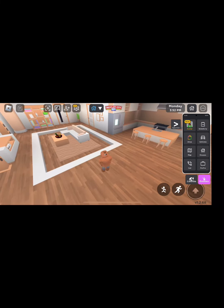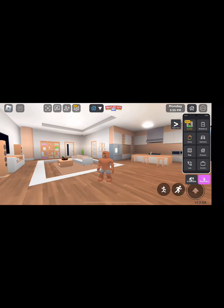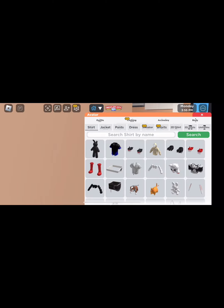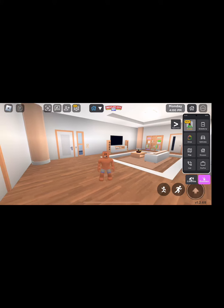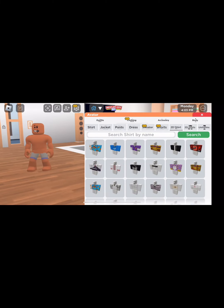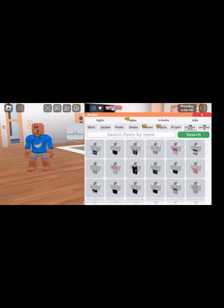Hi y'all, this is how you make 'Collect' in Red Cliff City. First off, you start with a tootie shirt — a TD shirt, whatever it's called — a tootie shirt.